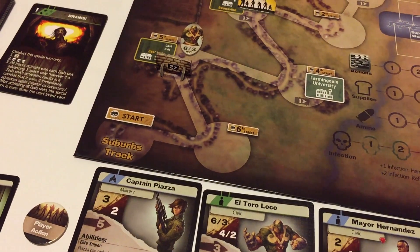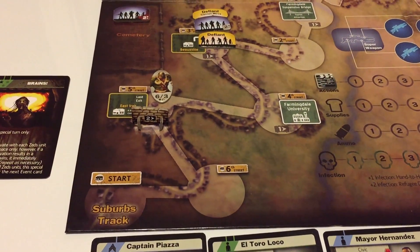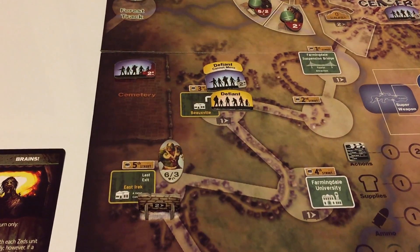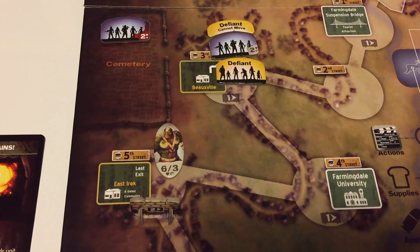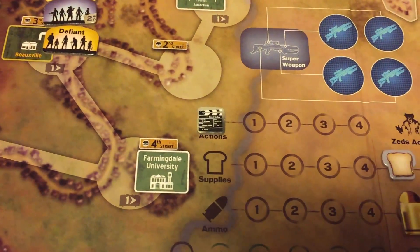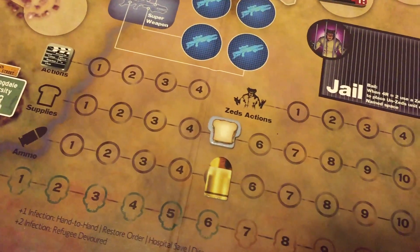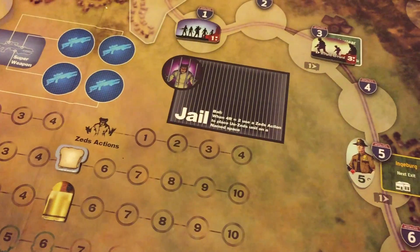I've been playing for a couple of hours, and I just realized that I was screwing up one of the rules of the game — that when there's an infection outbreak and new Zeds come into the game, they begin on a track in a space that has a chaos marker. I was starting those Zeds in the start space of the track, which made the game easier for me.